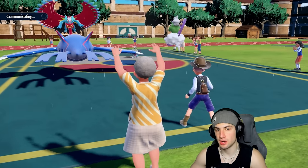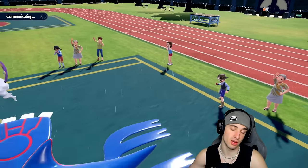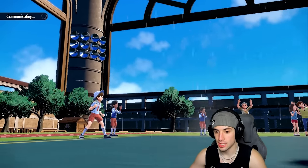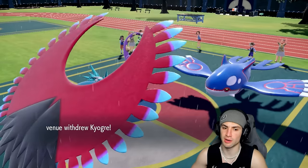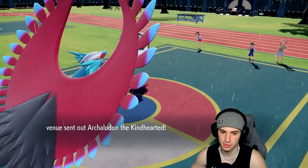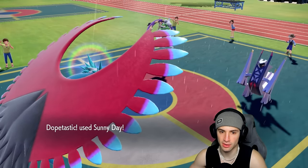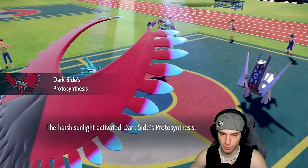Rain Dance would come out first, which is actually good for us. Ninetales just switches into Kyogre, which is not a big deal since I'm setting up Dragon Dance. They end up going into Archaludon — no big deal. Sunny Day is out and about, we'll get that Protosynthesis boost as well. They're going for Bleakwind Storm in the sun — not a good look. I pick up a dodge! I can Parting Shot into Archaludon to save Roaring Moon and just go for Dragon Claw.